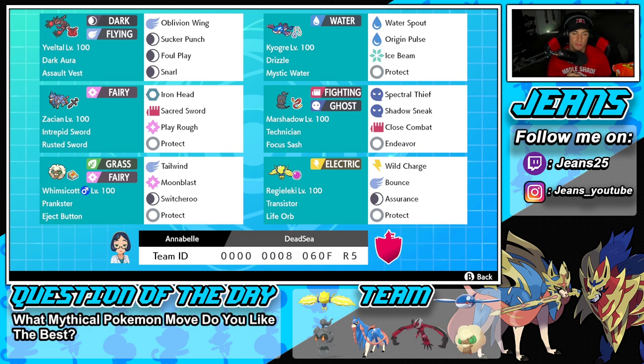Bottom left is going to be Whimsicott, our support Pokemon. It's got Prankster alongside the Eject Button. We have Switcheroo to hand off that Eject Button if we want to, and then we've got Protect, Moonblast, and Tailwind for its moveset.